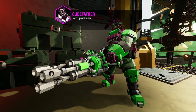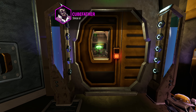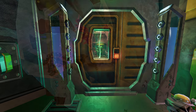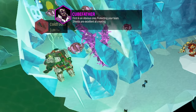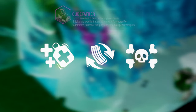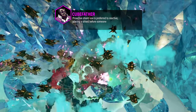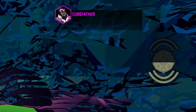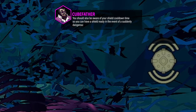Next up is Gunner. Shields are the most important utility that they can bring to the team. Since shields are limited in supply, I recommend saving them for one of two situations. First is an obvious one: protecting your team. Shields are excellent at creating space for yourself or teammates to revive, resupply, and terminate priority targets. Proactive shield use is preferred to reactive. Placing a shield before someone goes down means the team doesn't need to spend time in the shield reviving. You should also be aware of your shield cooldown time, so you can have a shield ready in the event of a suddenly dangerous situation.